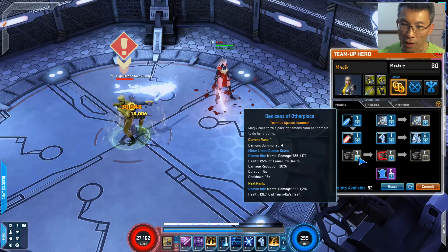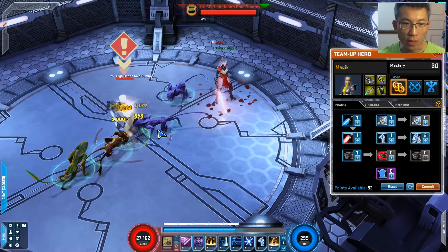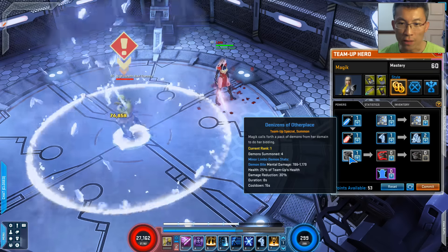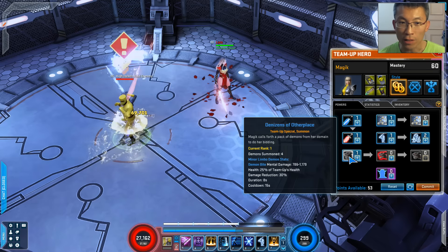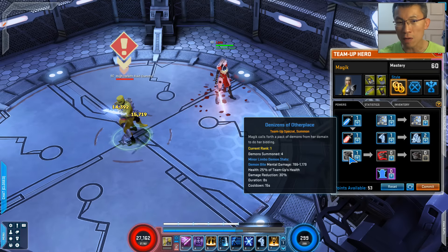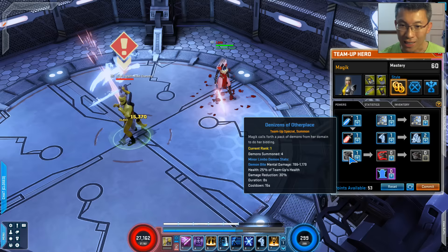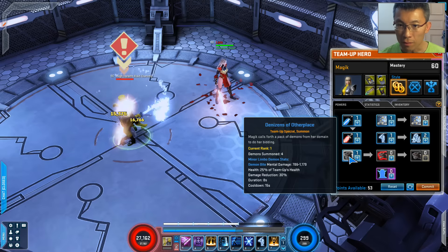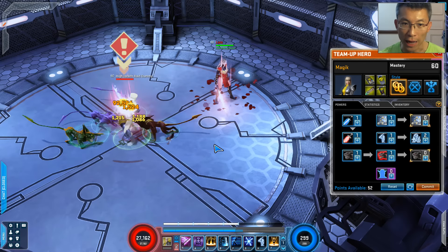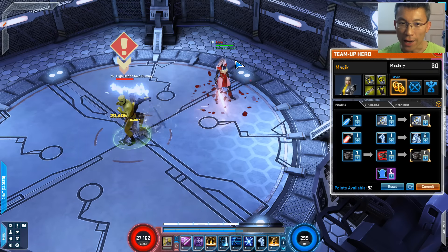Next is Denizens of Other Planes. If you put one point here she will call one of the four demons. The four demons crawl and attack, and according to the tooltip the cooldown is 15 seconds with an 8-second duration - but this is a lie, this is a bug I raised in the forum. The cooldown is actually 30 seconds. You can time it yourself: from the time the demon despawns to the time it respawns is about 22 seconds duration of 8 seconds, so the real cooldown is 30 seconds, not 15. You can also have a stronger demon which does a leap as an additional power.